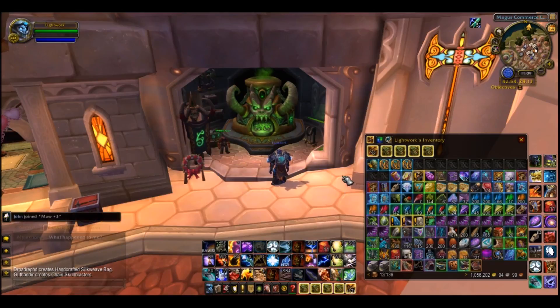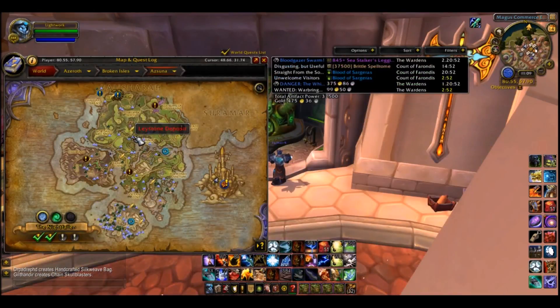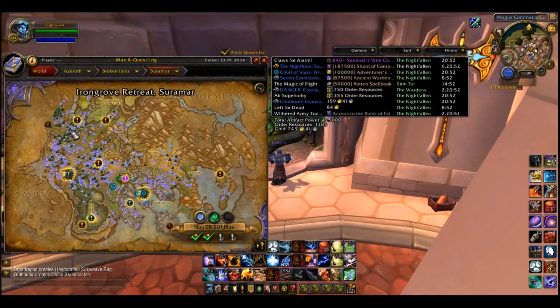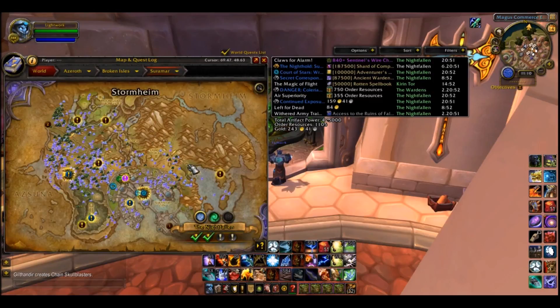Moving on — GatherMate 2 and GatherMate 2 Data. Basically, anytime I'm out farming — let's go to Azsuna for example — all of these nodes like the Felslate deposits and Leystone are recorded on the map. Once you enter a zone and go out and mine or herb, it will forever track where you picked up those nodes from. GatherMate lets you save on your map where all of these nodes are, and on your mini-map there will be little icons showing you where you previously picked nodes.